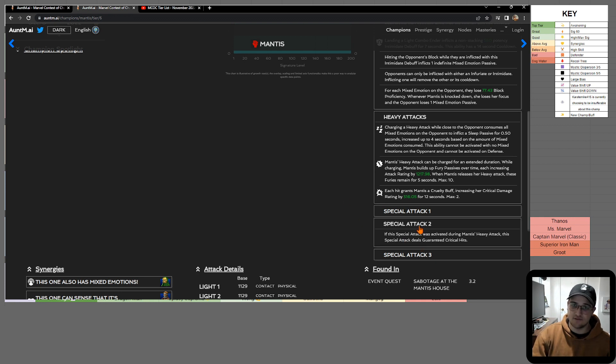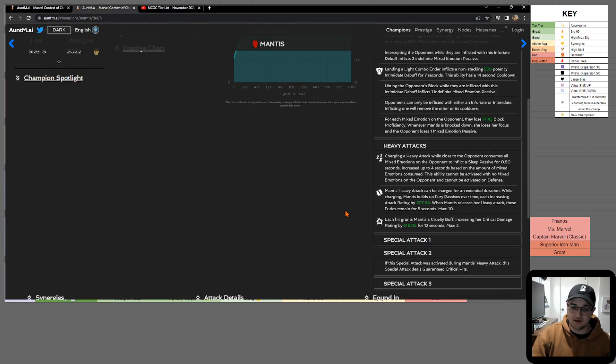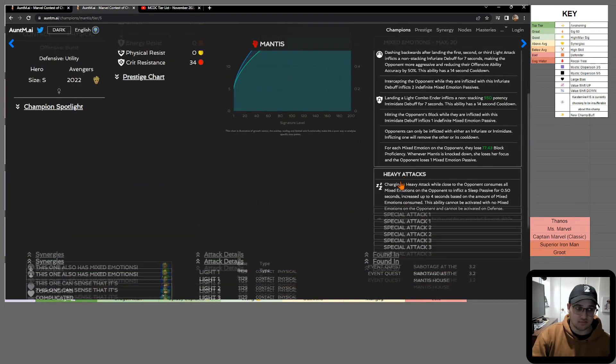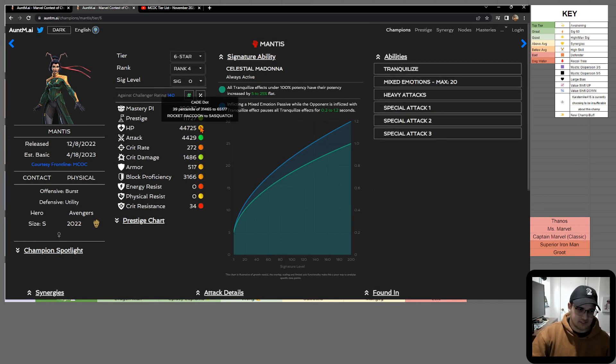You build up as many Mixed Emotion passives as possible, then heavy-charge and do the first two hits of your heavy attack, then cancel with the special 2 — because the special 2 is guaranteed critical hits if activated during Mantis's heavy attack. Each heavy attack hit grants a Cruelty buff, so you want those first two hits to land. While charging her heavy attack she also gains Fury passives.